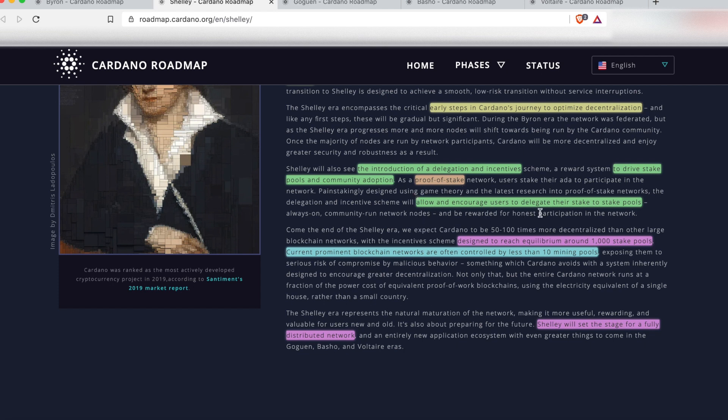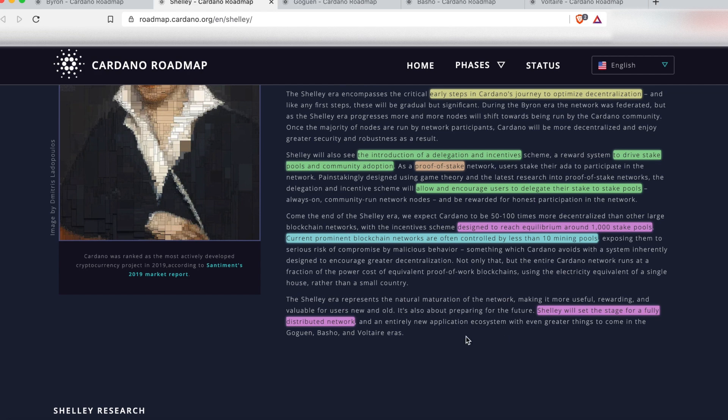Proof of stake allowed and encouraged users to delegate their stake to stake pools. One thing worth pointing out is that most blockchain networks right now that have proof of stake are controlled by less than 10 mining pools. But the goal of the Cardano roadmap and of Shelley is to try and reach an equilibrium of about a thousand stake pools. If you look on the blockchain explorer right now, you'll see well over a thousand, which sets the stage for a fully distributed network.